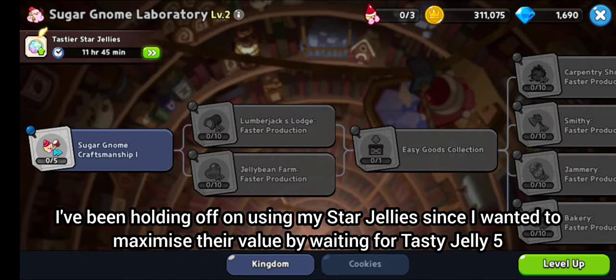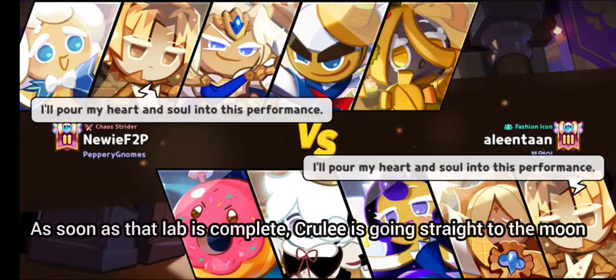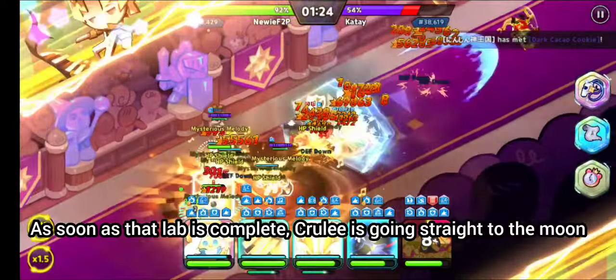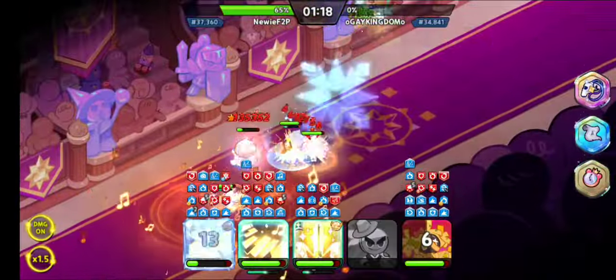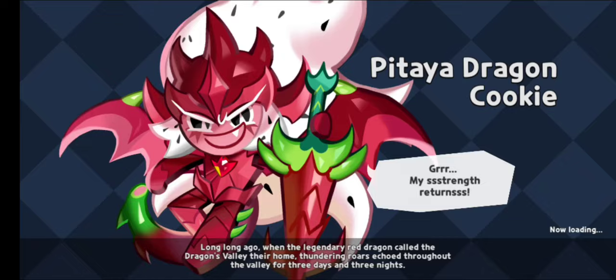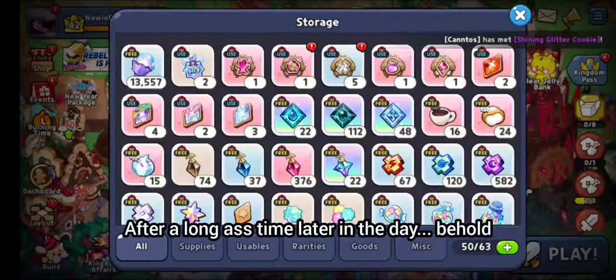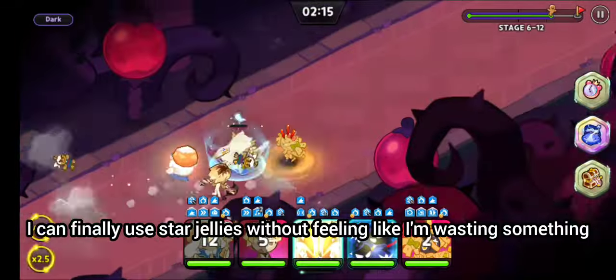I've been holding off on using my star ghillies since I wanted to maximize their value by waiting for a tasty ghillie 5. Soon as that lab is complete, crew is going straight to the moon. After a long time later in the day, behold — I can finally use star ghillies without feeling like I'm wasting something.